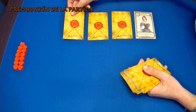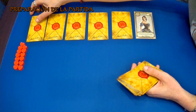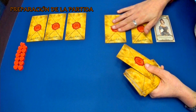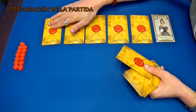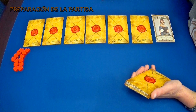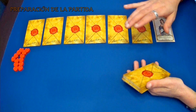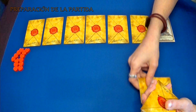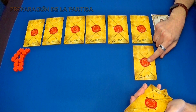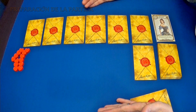¿Cómo se juega esto? La carta a la princesa siempre queda así, descubierta, en el final de una fila. Vamos a mezclar las demás cartas y vamos a hacer una fila de como seis guardianes. Tenemos aquí las seis cartas y estos son, digamos, como los guardianes de la princesa. Nosotros vamos a robar una carta, pondremos una carta aquí que será como nuestro agente secreto, esto es una carta de aliado nuestra, y el resto del mazo lo pondremos aquí. Y ya estamos listos para empezar.